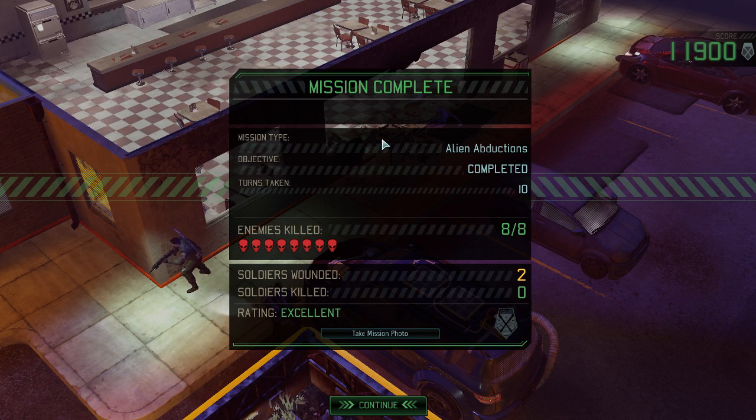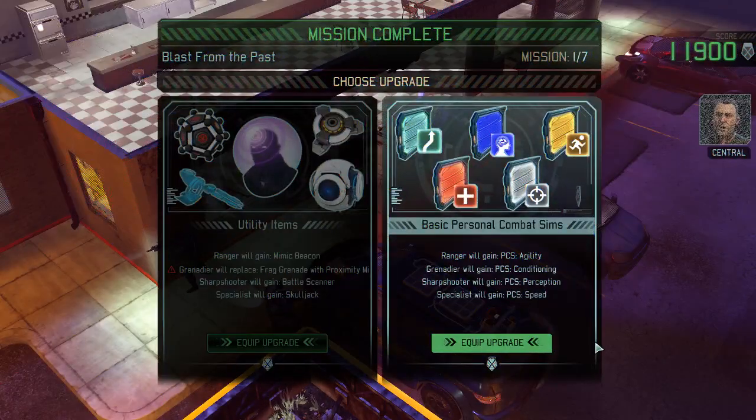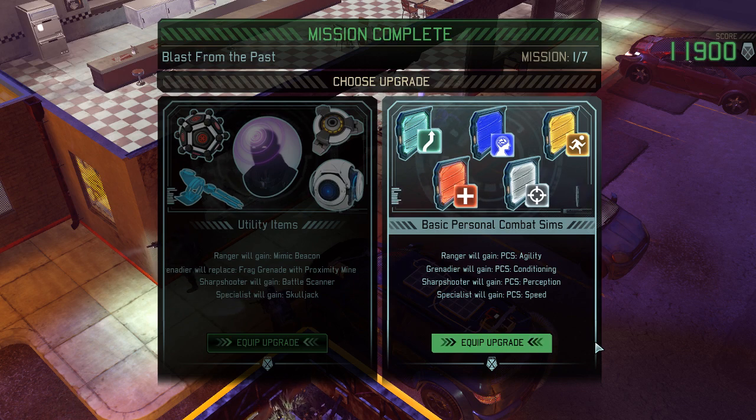We sucked at the beginning — let's not sugarcoat it. We lost 2,000 potential score because two of our soldiers got unfortunately injured. But I think 12,000 overall is a respectable score. I like the perception idea. Ranger will get Mimic Beacon. Grenadier will replace frag grenade with Proximity Mine — Proximity Mine is a terrible item, it really stinks. Sharpshooter will gain Battlescanner — that's not bad.